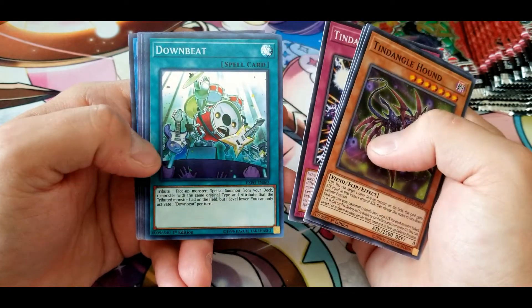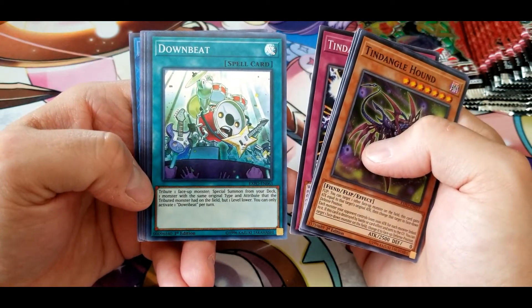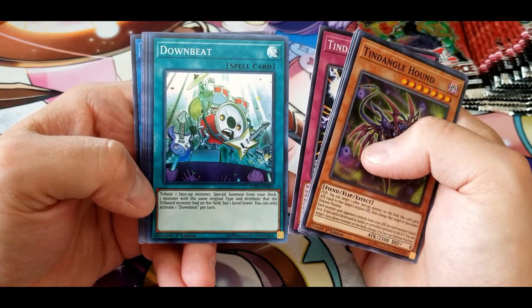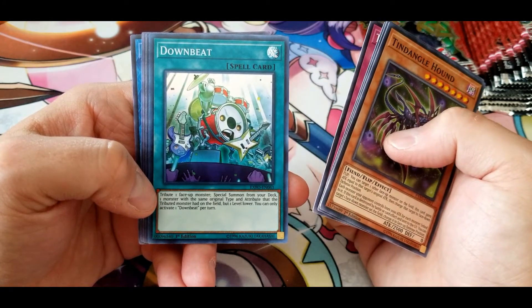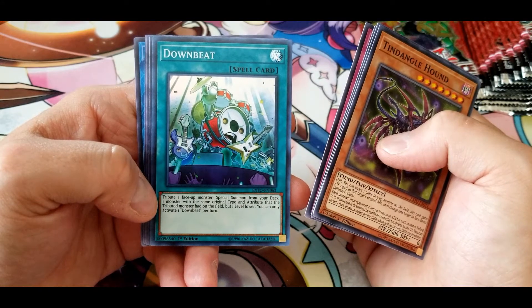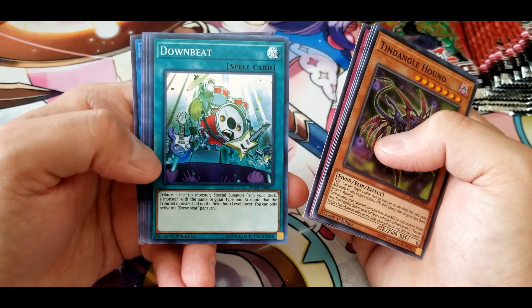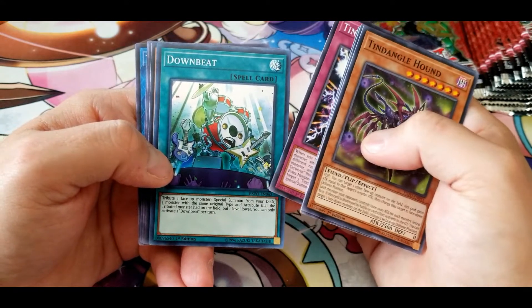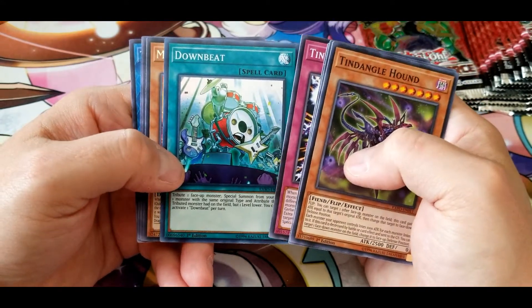Certainly interesting. Downbeat: tribute one face-up monster, special summon from your deck one monster with the same type and attribute that the tributed monster had but one level lower. You can only activate one Downbeat per turn. Not sure how useful this would be overall.